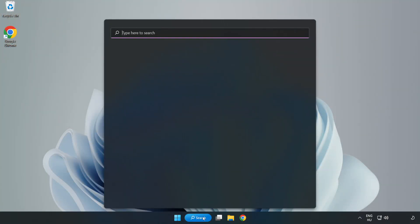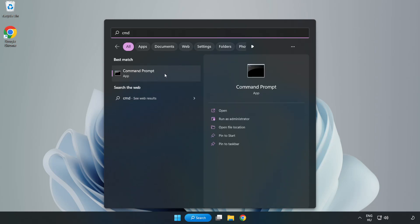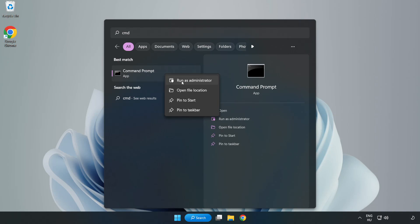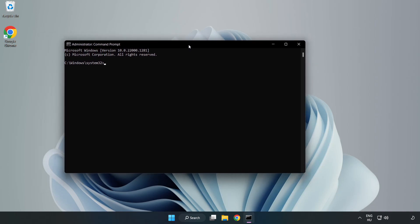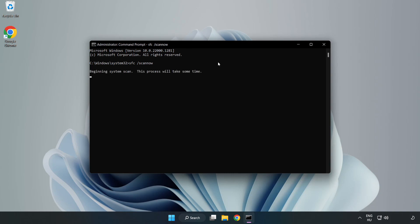Click the search bar and type CMD. Right-click command prompt and click run as administrator. Type sfc /scannow and wait for it to complete. After it is completed, close the window.